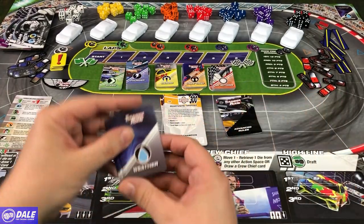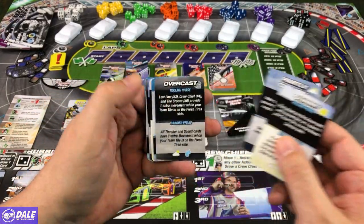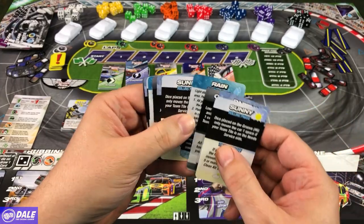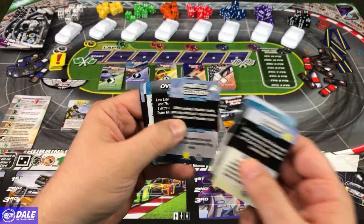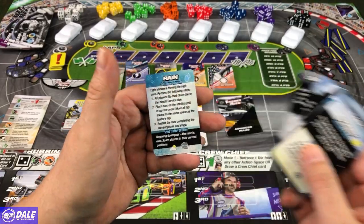Then we've got some weather cards — for when it's nice and sunny, partly cloudy, overcast, rain, some more sunny, partly cloudy, overcast. So just different versions for different types of weather.